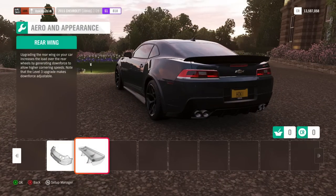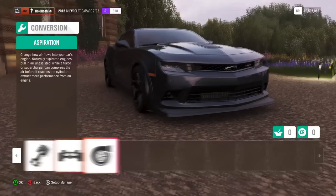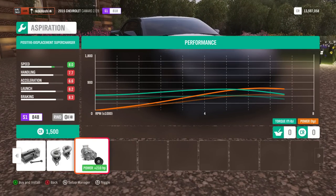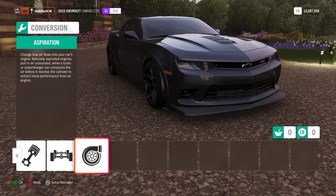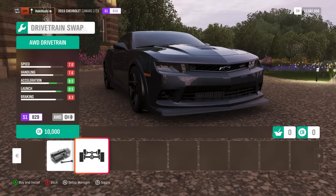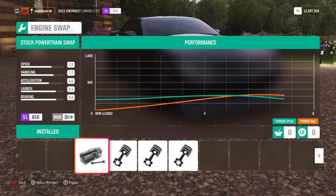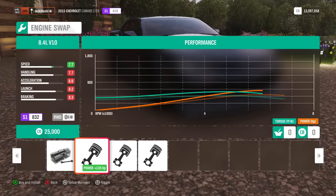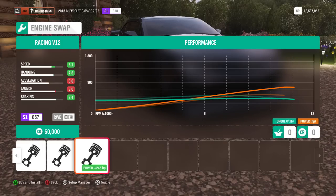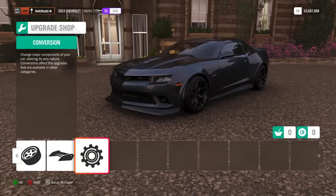Swapping over to conversions, it looks like you can do a turbo swap and a supercharger swap on the stock engine — that's pretty nice to see. I like the idea of doing a supercharger on the stock engine. As far as the drivetrain goes, we'll have the standard option of switching to all-wheel drive, but I'm definitely going to keep this one rear-wheel drive. For engine swaps, looks like we've got the 8.4 V10, 6.5 V12, as well as the racing V12. I'm probably going to keep it stock but might want to swap to one of these engines if I push into S2 class.